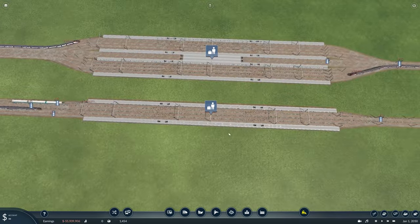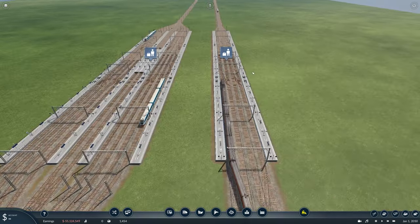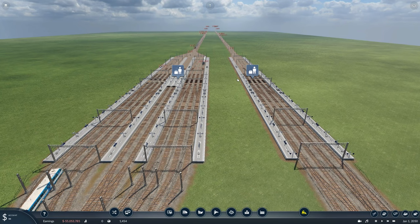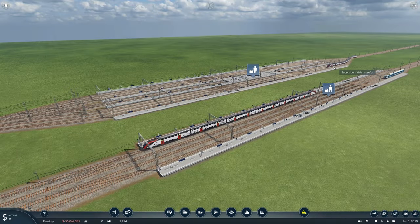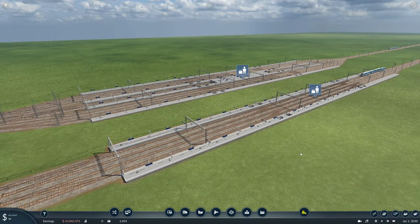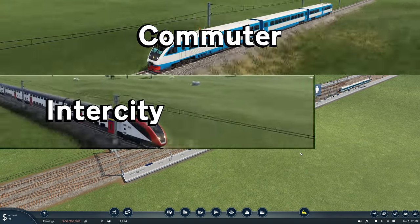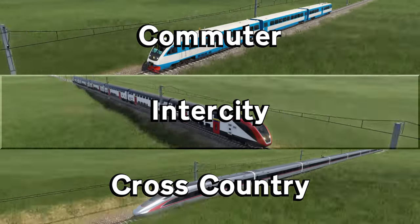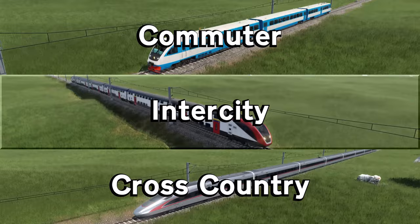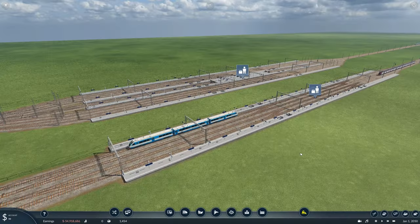Why is this so much better than other stations? In these two stations — the wide and the compact version — we can run several types of train hierarchy through here. There are three types of passenger trains in Transport Fever 2: commuter trains, intercity trains, and cross-country trains, sometimes called bullet trains or local trains. We'll use those three as our standard.